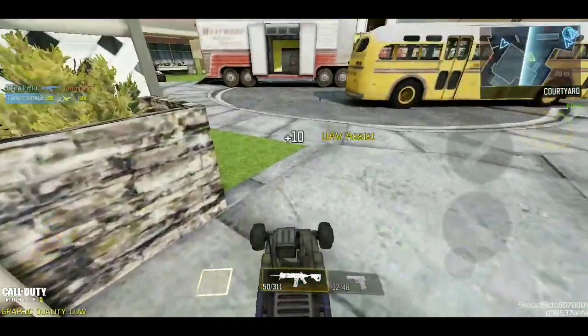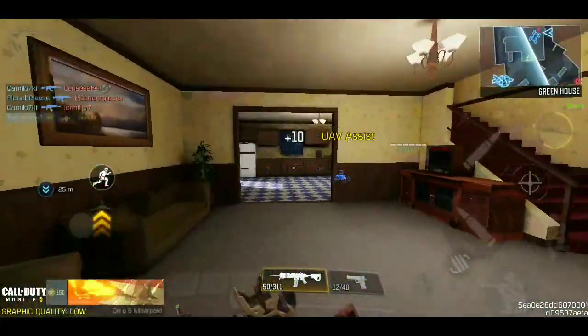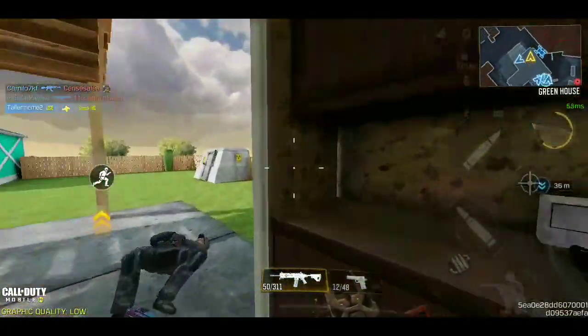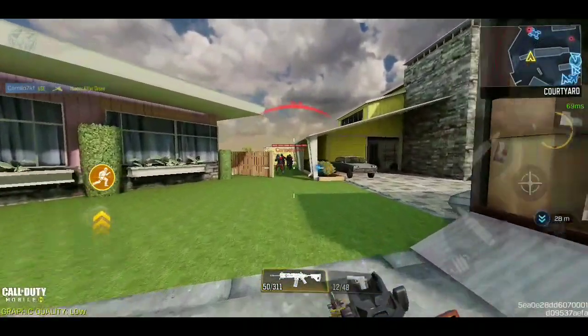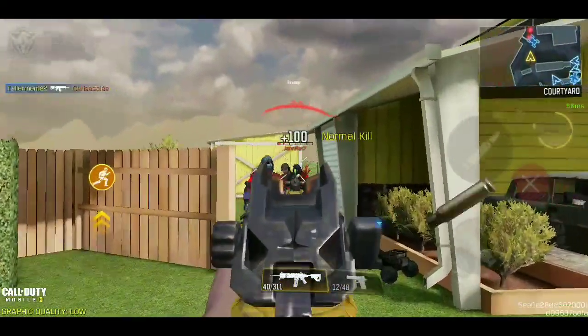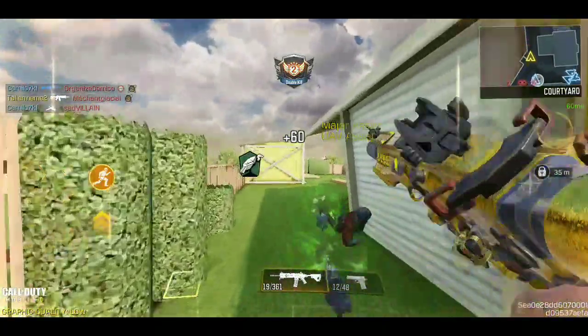For shotguns, the same strategy as SMGs applies — close range maps like shipment. As for the long shot missions on shotguns, that's just all on you. Personally I'm not going for Damascus, I'm getting platinum on my SMGs, but those long shot shotgun missions are rough.